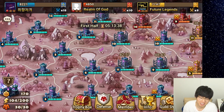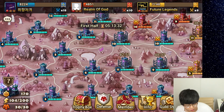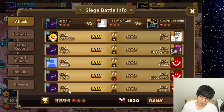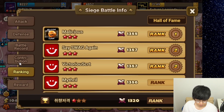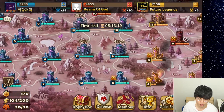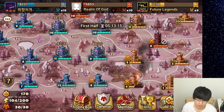Hi guys, this is Juno and welcome back to another Summoners War video. So today we have Siege and it looks like we are going against Realm of God and Future Legends. We are currently ranked 563, which is pretty low G1. We're in G1 and it looks like we are taking over the map, so it's going well.